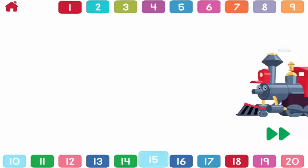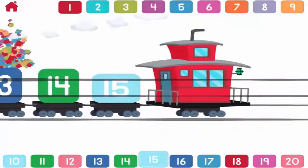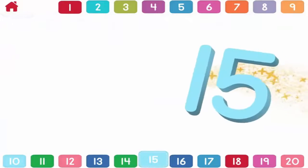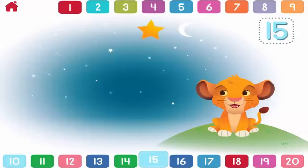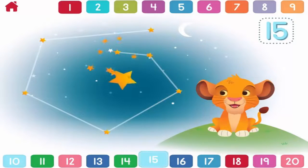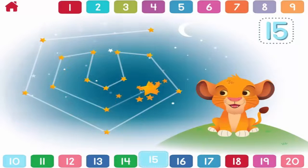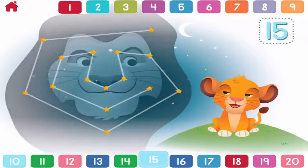Let's count to fifteen. One. Fifteen. Fifteen. Can you help Simba count fifteen stars? One, two, three, four, five, six, seven, eight, nine, ten, eleven, twelve, thirteen, fourteen, fifteen. Fifteen. Fantastic. You found fifteen stars. And Mufasa.